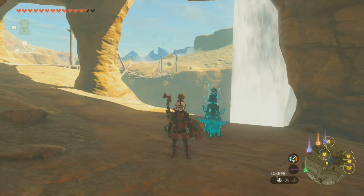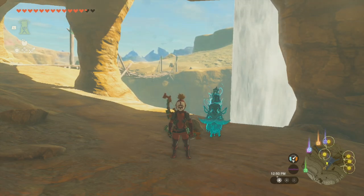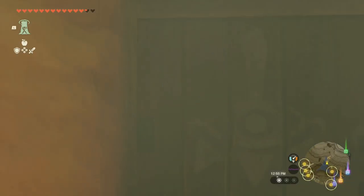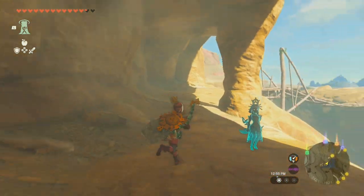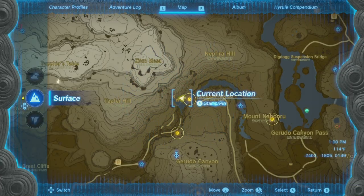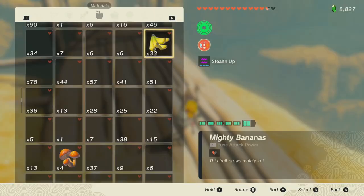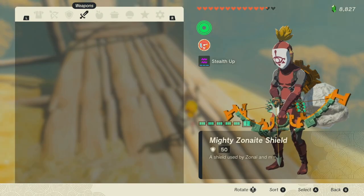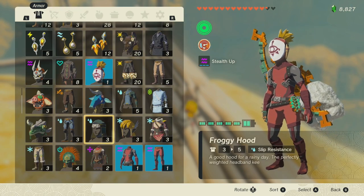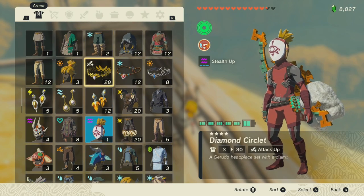Hey guys, AHD here, and welcome to episode 132 of the Legend of Zelda Tears of the Kingdom. So last time we went ahead and snuck into the Yiga Clan hideout. And while we were in there, we had been given a mission, and we need to be able to make our way to each of these frog statues that they have.